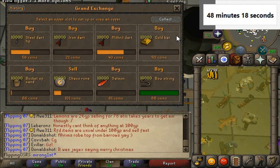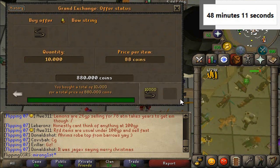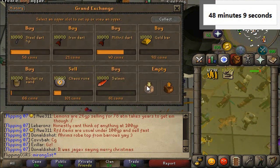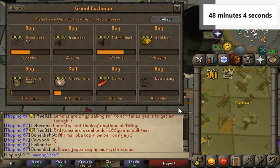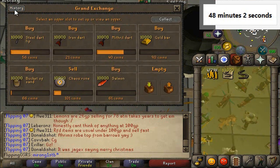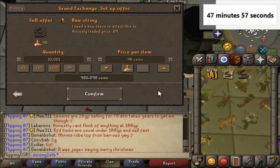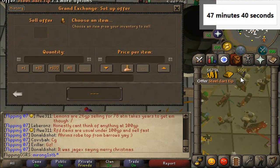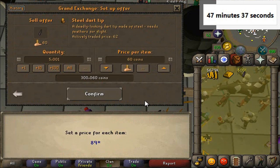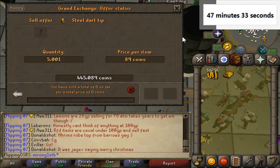We bought 10k bow strings and also got 5k of the steel dart tips. We'll sell the bow strings off quickly. We can still sell them — bought the bow strings for 88, kind of nice we could sell them for 90 at least. We're going to plop these into sell for 89, which is a crazy price, but if we manage to sell that it would be quite a nice amount of profit.